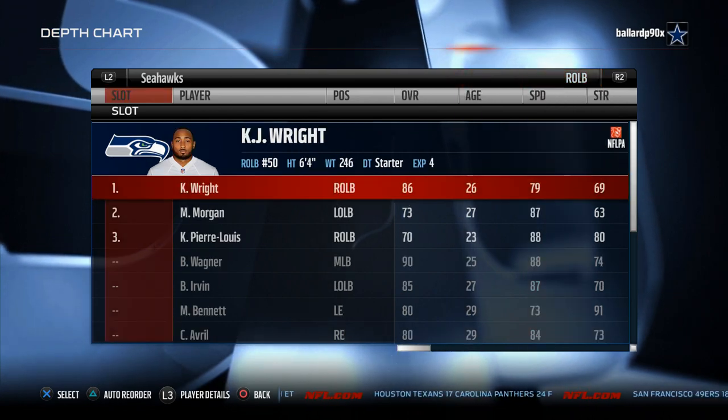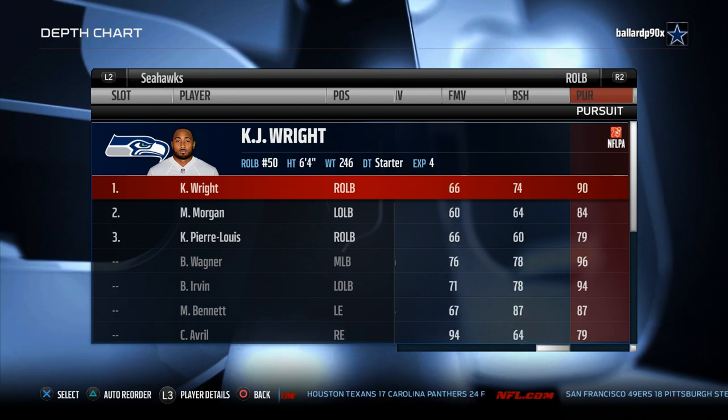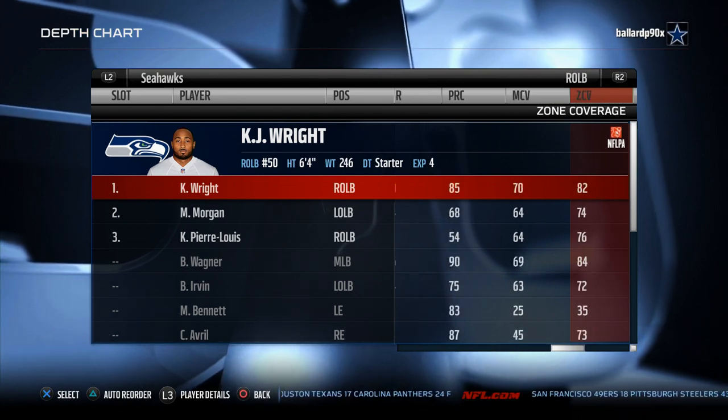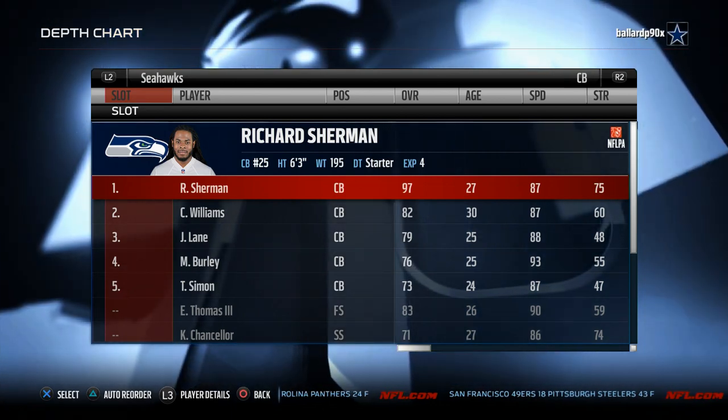Nick Moody is solid but just okay. Hit power: Bobby Wagner has 95 hit power, KJ Wright 87, Bruce Irvin 85 — all good, get them on the field. KJ Wright has 79 speed, 69 strength — not great there — but he has hit power and 82 zone coverage.